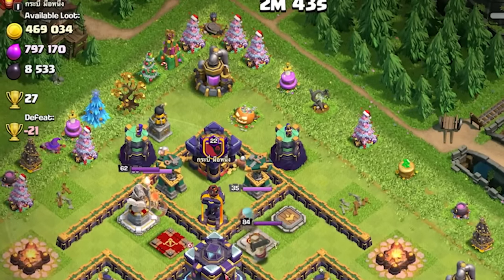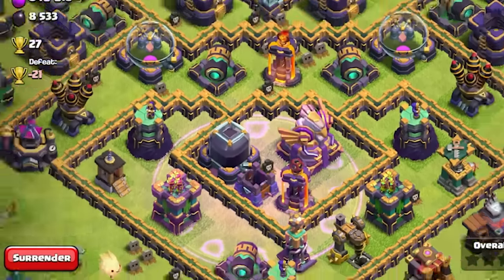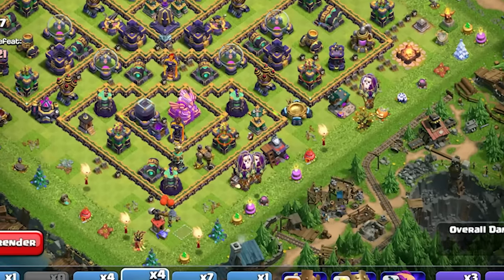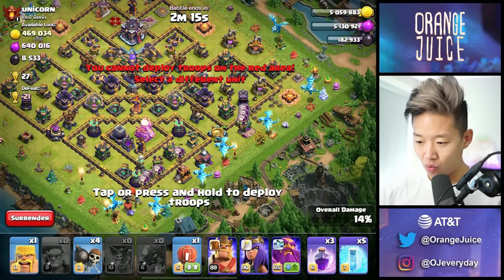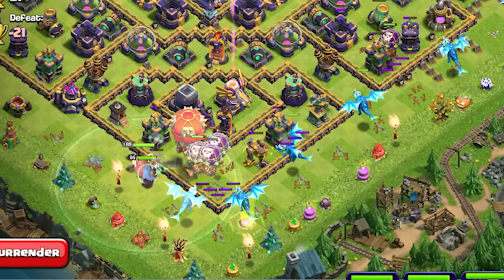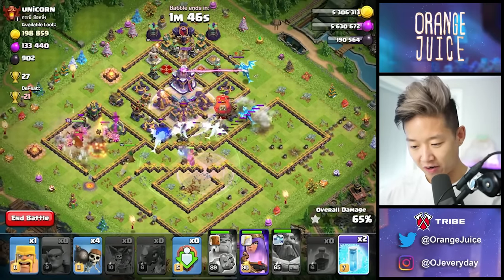1.3 million! So I've got one goblin left — we're going to take out this elixir collector and we want the dark elixir storage. We basically robbed all the storages. I'm farming for dark elixir, so these two are important. We're going to do a couple balloons here, maybe a little electro dragon. I'm going straight in for the balloon and sending all my heroes to the bottom left. I'm just going to activate the warden right now — they're engaging in scary territory.